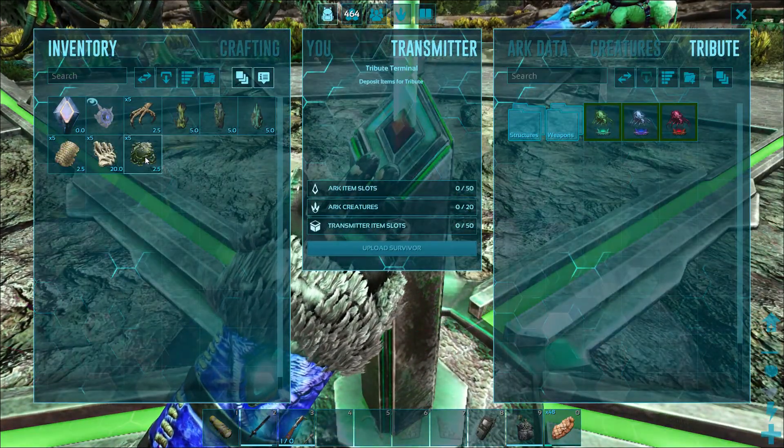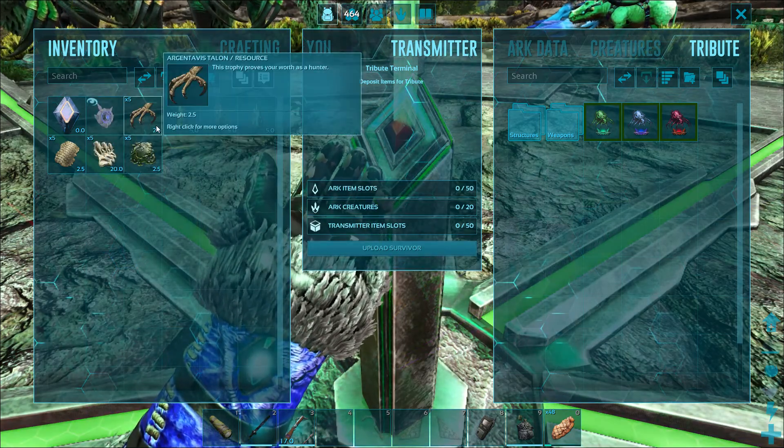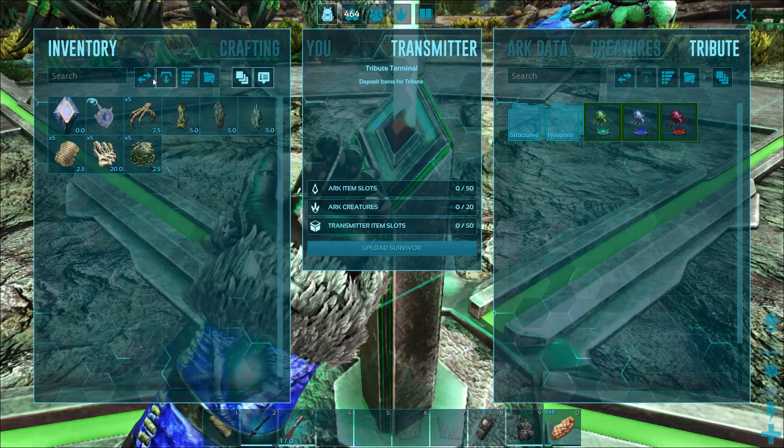Five quantities each of Titanoboa, Sarcosuchus, Sauropod, and Argentavis, as well as the Artifacts of the Clever, Hunter, and Massive. So yeah, let's begin.